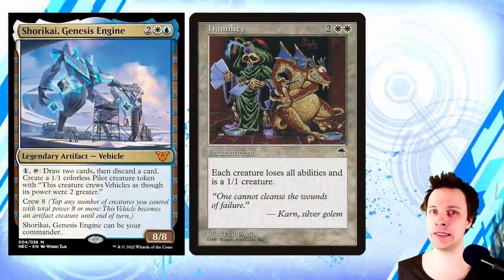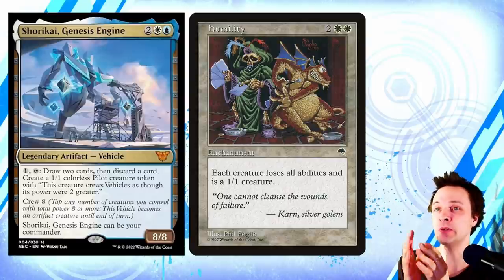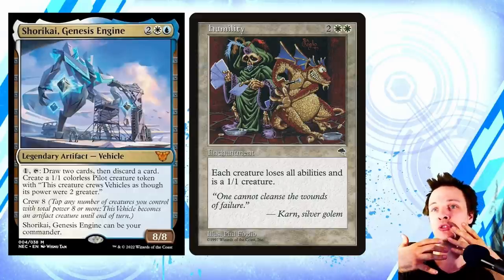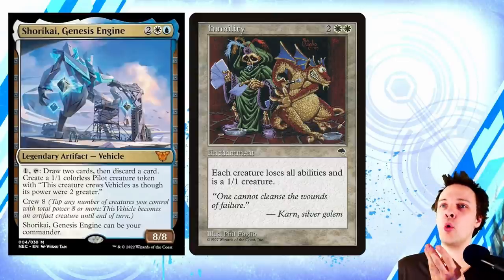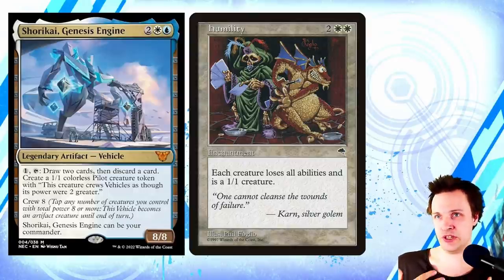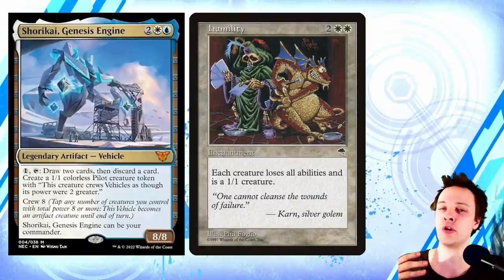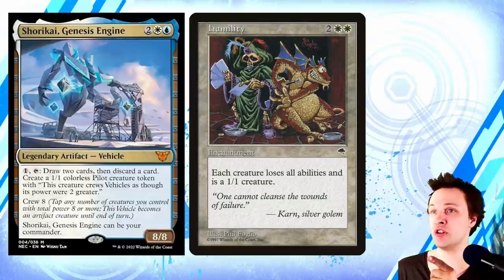Now you might ask why that's relevant — it's because of Humility. Humility is a great example of a CEDH staple without being a CEDH staple. Each creature loses all abilities and is a 1/1. It stops almost everything except Underworld Breach combos. The only reason Humility isn't seeing play in the CEDH game currently is because there isn't any single deck that can actually play it — every CEDH deck requires a creature to combo off and win. Except this deck, because this commander is not a creature; it's an artifact.